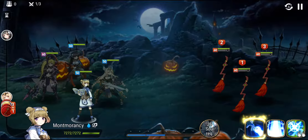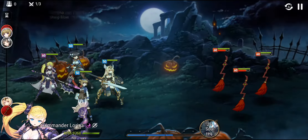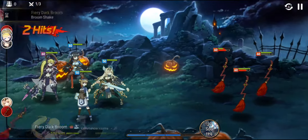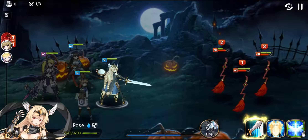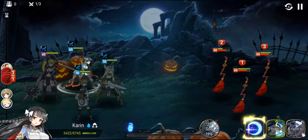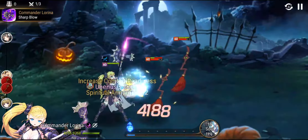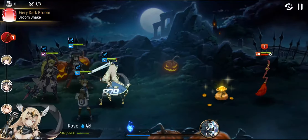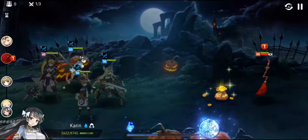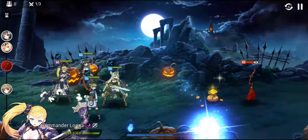I'll be using Montmorency to sleep one of them. I'm building Montmorency on a speed and health set, so she doesn't really have that much effectiveness, and I'm not relying on her sleep as much. Lorena and Karin already have high crit chance anyway. For those who don't know, when you attack a sleeping target it's guaranteed to crit — so it's good for heroes that don't have a lot of crit chance, but in this case I don't really need that.